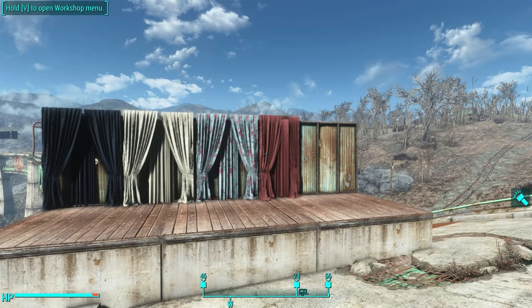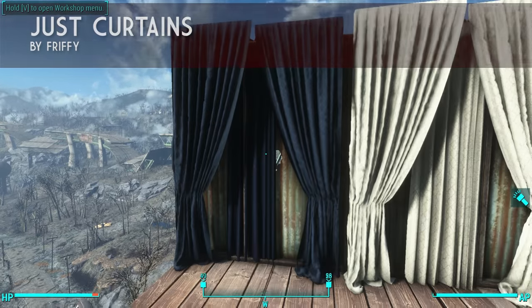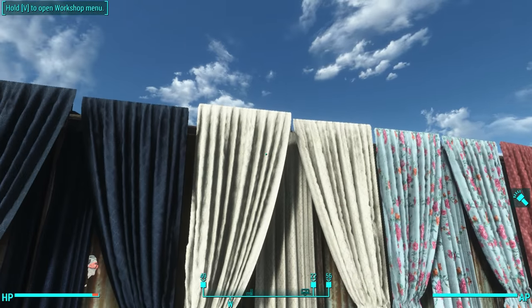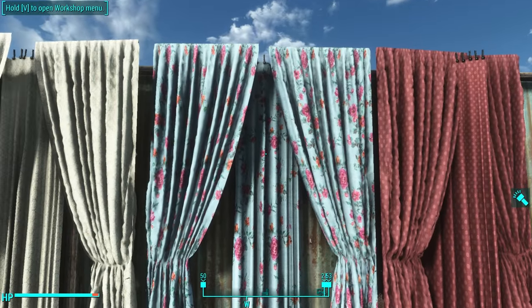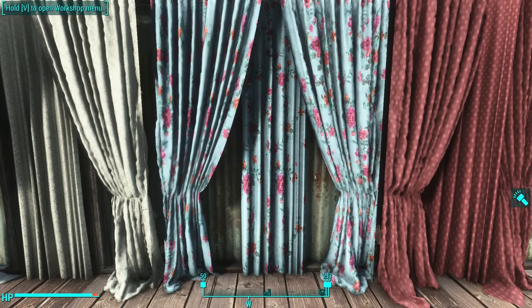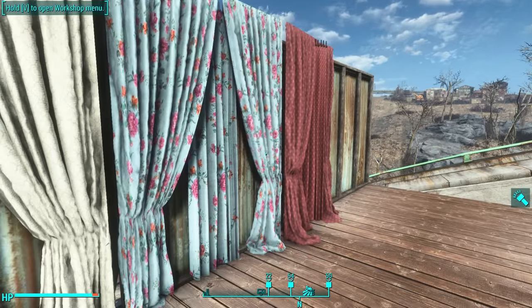Next on the list is Just Curtains by Friffy. This mod is unique because it not only gives you these long curtain panels, but it also gives you these sort of drawn back fancy versions for every single texture he's got. So as you can see, I've got a light blue long panel here with some pink flowers, and it also comes with fancy versions you can place on either side.